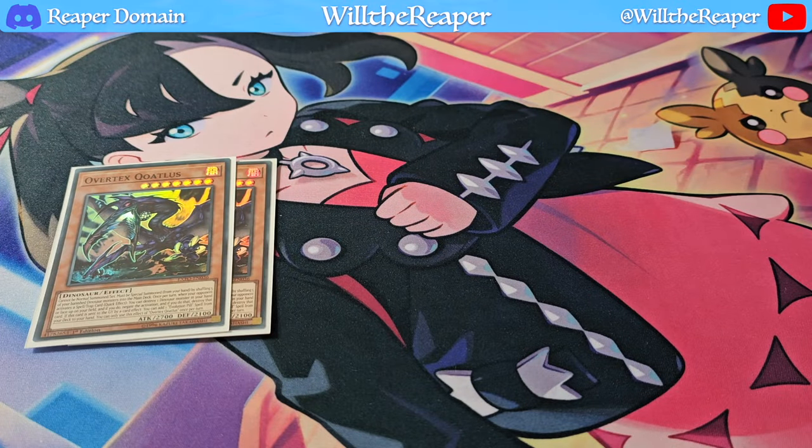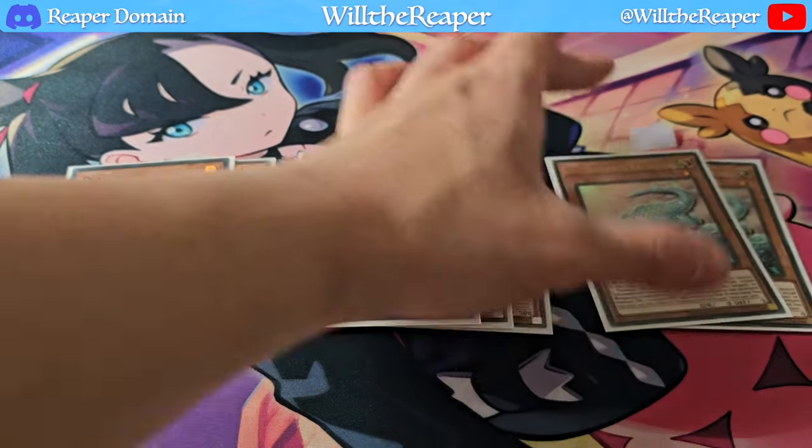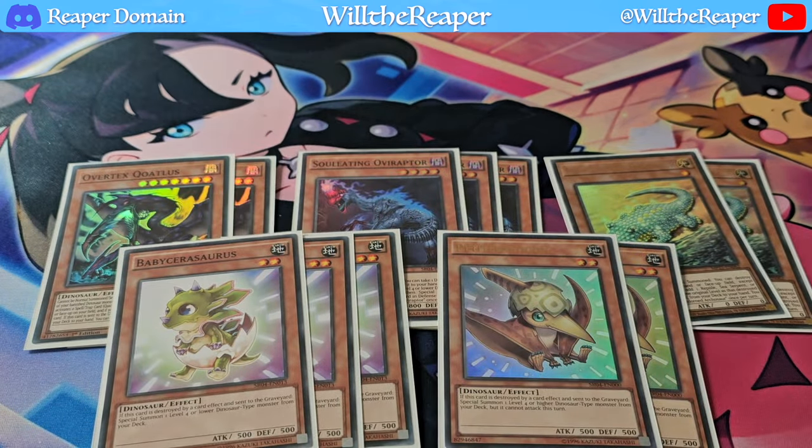I'm still playing two copies of Oviraptor. It's one of the best cards in this deck — it searches on the field and gets you your Evolution Pills, which is more important in this build since we're playing four copies of an Evolution Pill card. Soul-eating Oviraptor is pretty self-explanatory at this point.